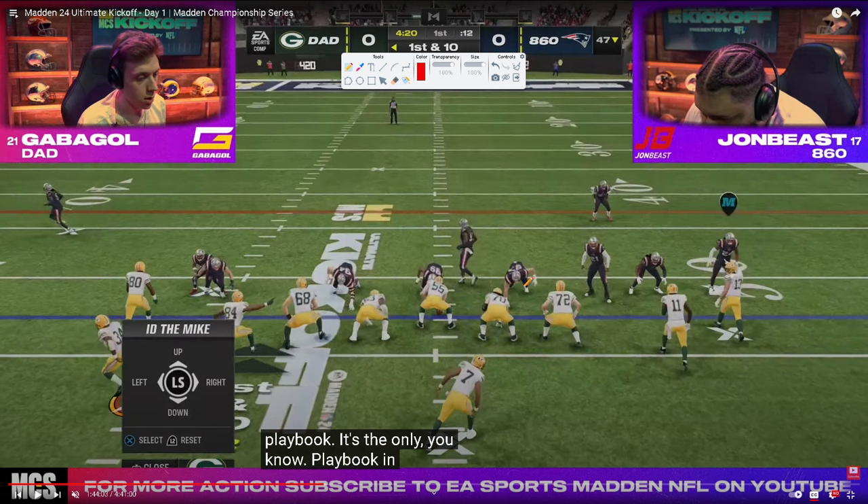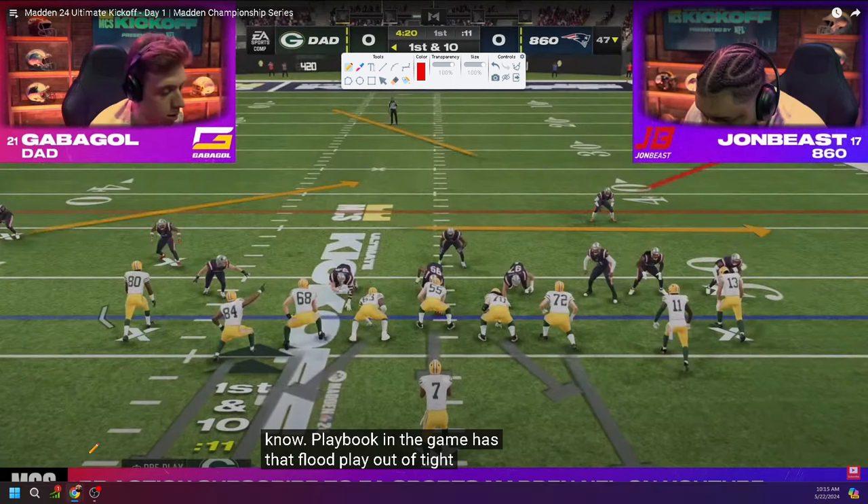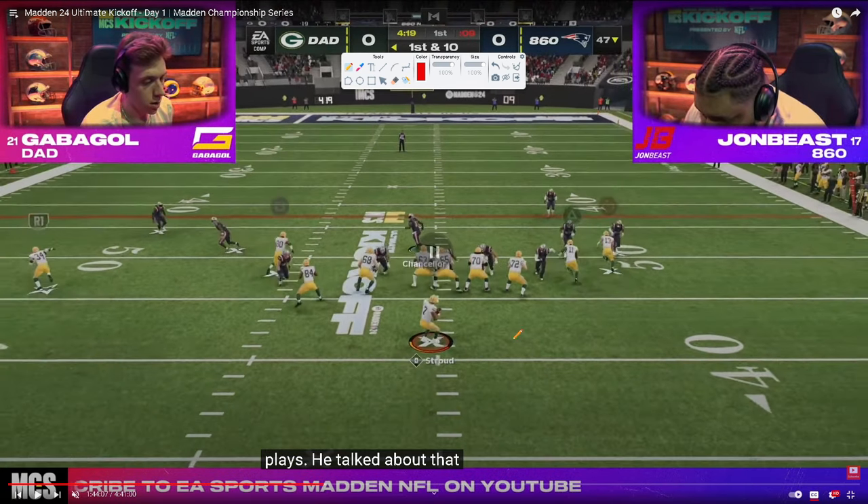John Bees is in a Mike Blitz Zero man-to-man alignment. Gabigol motions out the running back, which causes alignment issues. He goes to the play flood — a post, a corner route, essentially a man-beating concept — and then a running back Texas route on the motioned-out back. One of the things Gabigol is really good at, along with DeCroft, is really good pass protection — they typically don't have to worry about the blitz.